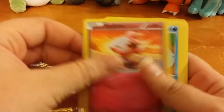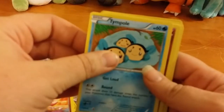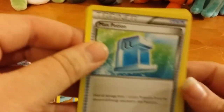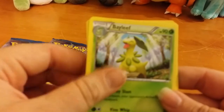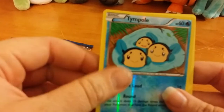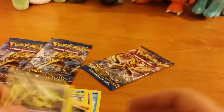So we got Growlithe, Screpsy, Temple, Crefairy, Max Potion, Bayleaf, Pseudobudo, Temple again, Reverse Hollow, and Trevenant for Rare Non Hollow.